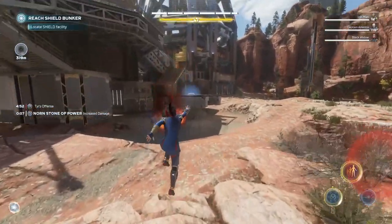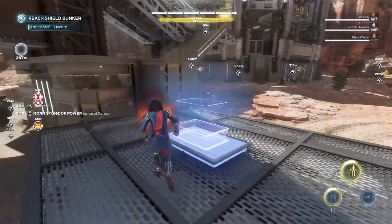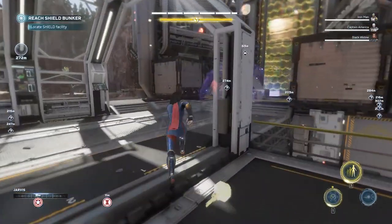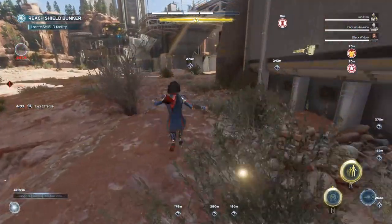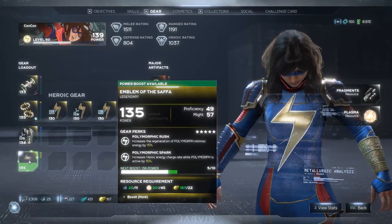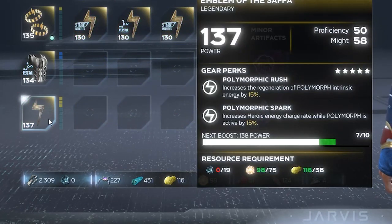If you're really trying to push your gear to the maximum power level of 150 as quickly as possible, your main focus should be looking for elite enemies and searching all the points of interest to find DNA strong boxes alongside normal strong boxes, which can also potentially have upgrade modules. Repeating this cycle can result in quite a bit of upgrade modules to upgrade all your gear.